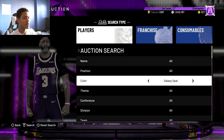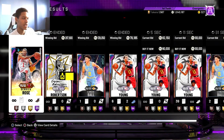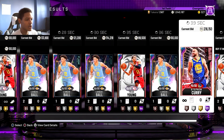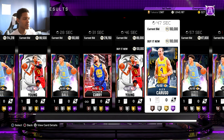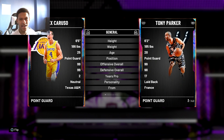We're gonna go by positions, starting with the point guard position. There are two guys that are both Opals - one is Trey Young and the other is Alex Caruso. If I would choose one over the other I would go with Alex Caruso because he's taller. You can get either one if you really want a cheap Opal on an extreme budget, but Alex Caruso would definitely be my pick. We're gonna take a look at these players in depth and see what they're good at.